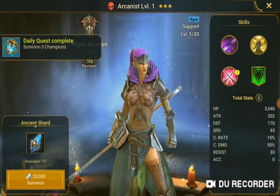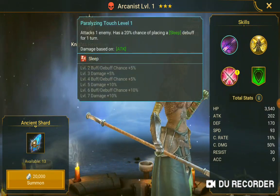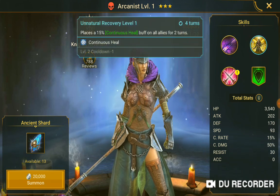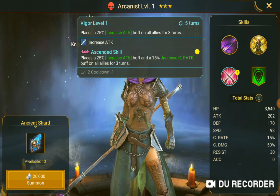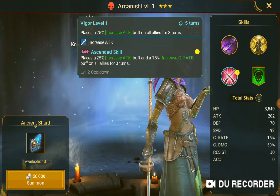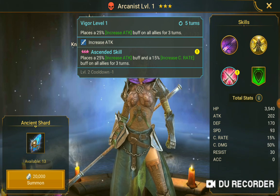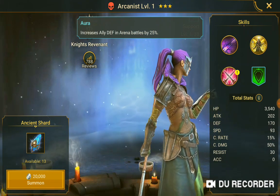I got the Unkindness — I remember having this one. Paralyzing Touch level 1 attacks one enemy, has a 20% chance of placing sleep debuff for one turn. Unnatural Recovery places a 15% continuous heal buff on two allies for two turns. Bigger level 1 places a 25% increase attack buff on all allies for three turns. Ascended skill 3 places a 25% increase attack buff and 10% increase critical rate buff on all allies for three turns. Aurora: ally death in arena battles 25%.